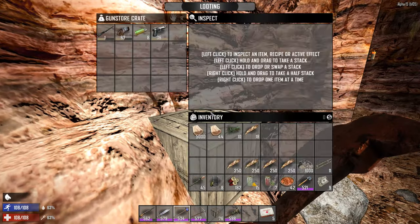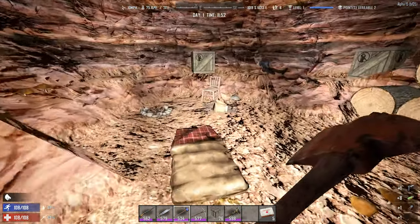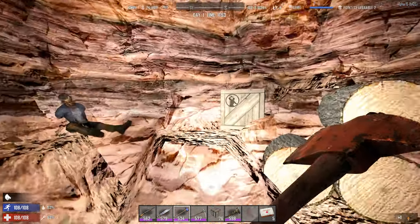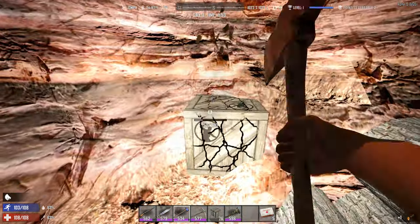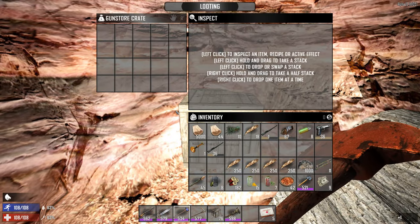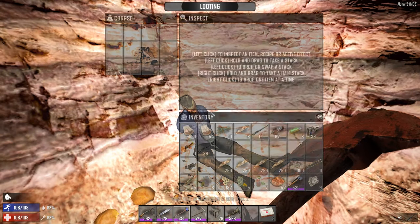Gun crate. I don't have a quality joe gun very well. Some trash, a couple more crates, and a corpse. So one gun crate, two gun crates — I think they're all gun crates. Of course, bodies and bobs can give you good loot.